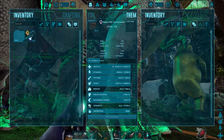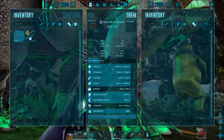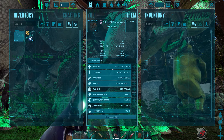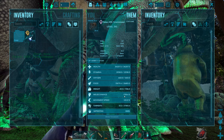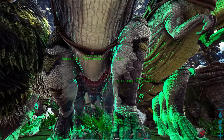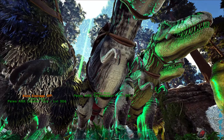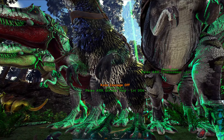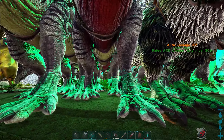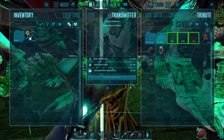And then for the Rex, I kind of changed it around. Normally for any kind of Rex I'll put at least 50,000 or 60,000 into the health, but I only put 34,000 in this one. All the rest went into damage — so 1,700% on the damage. That way I'm hoping to overpower him and take him out before we lose all of our health. I mean, that's a plan. 1,700 plus the mate bonus and then the uni bonus, it should be a good bit of damage. Let's go ahead and start this boss fight.